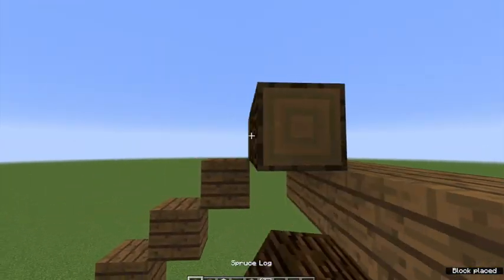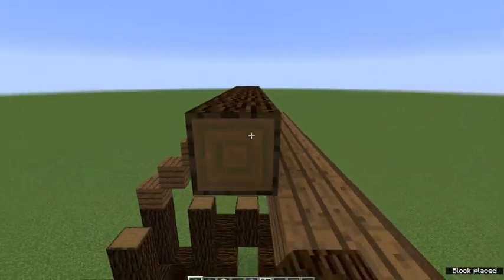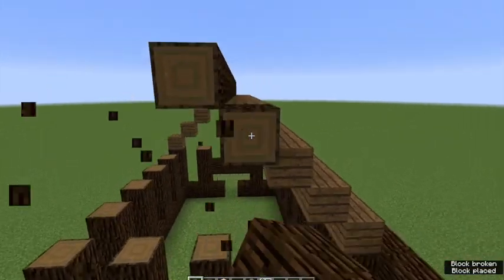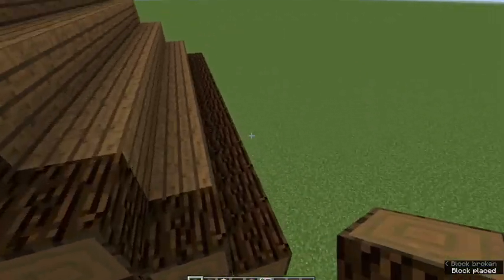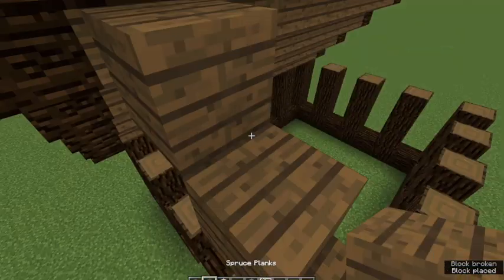Alright, onto this now. Make sure you don't leave this, because that's ugly. The top line should also be all spruce, as should the edges. And then we mirror this on the other side, like so.